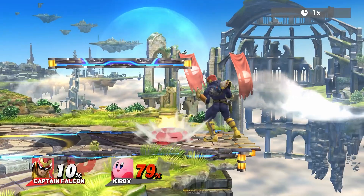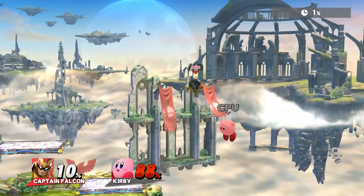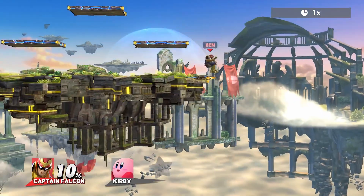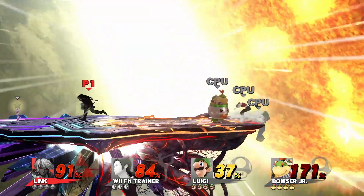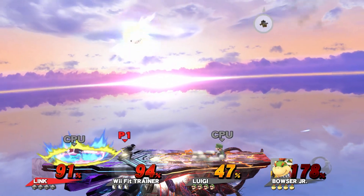Gimping! Sounds like a pretty weird technique, right? Well, despite the name, it's actually been a part of competitive Smash Brothers since the beginning. The main principle is KOing your opponent while they have a low percentage, and it usually comes from clever edgeguarding. So, a quick guide to gimping.